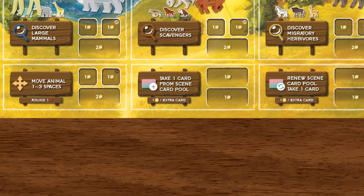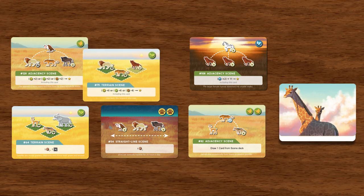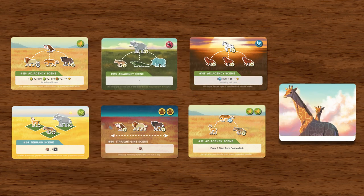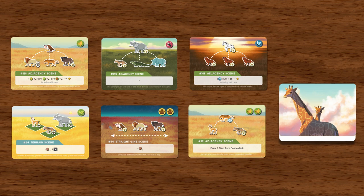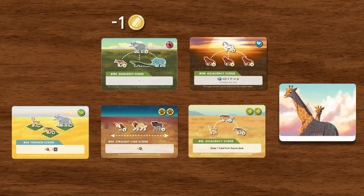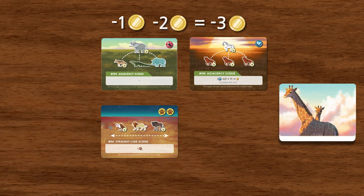Action number seven is taking a card from the scene card pool. You can take one out of the six open scene cards and take additional cards by paying a coin per card. For example, if you want to purchase a total of three cards, pay one coin for the basic action and two coins for the additional two cards, making your total three coins.